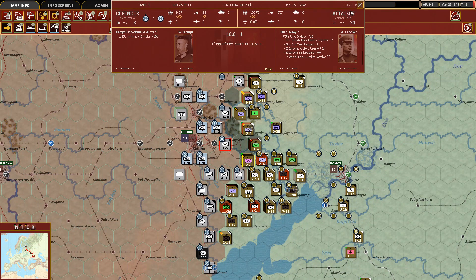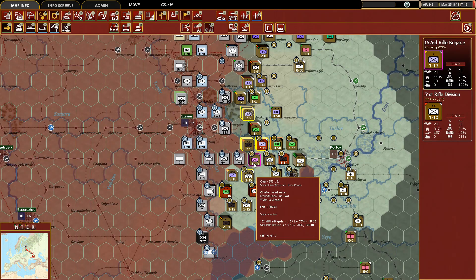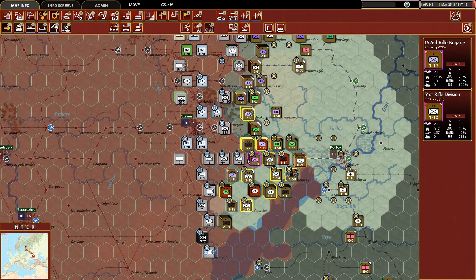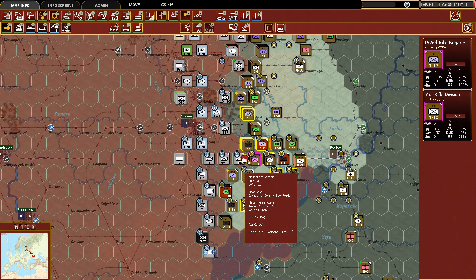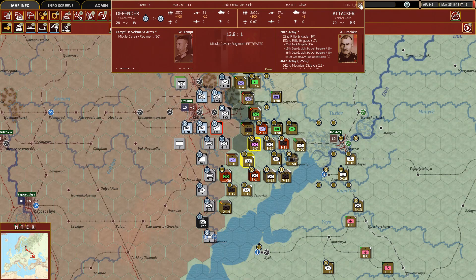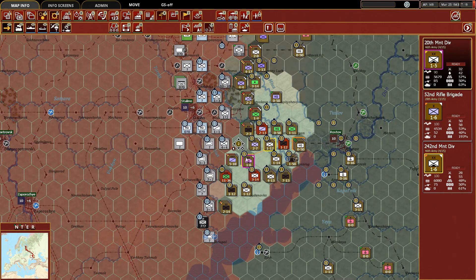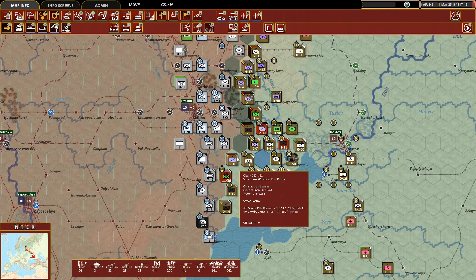Here we have a rifle brigade and rifle division — we'll take both stacks and attack, and they retreated. Good. The march continues on. I don't know that we're going to move into that next hex though.